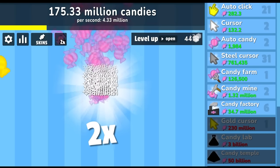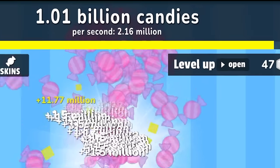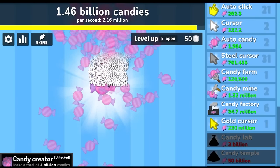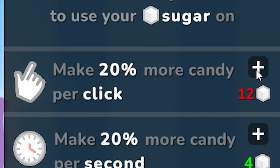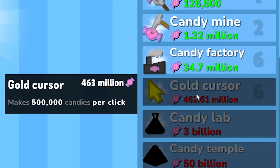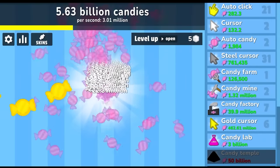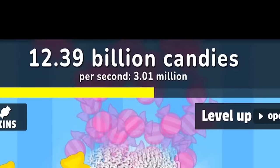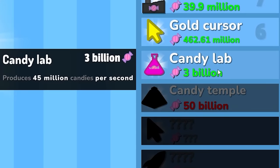Now when I click — oh my goodness, look how fast it's going! I've made a billion candy — that was like 30 seconds of playing — and I have 50 sugars. Let's spend all 50 sugar on our click because we're using the auto clicker. I'm now getting 22.3 million candy per click and we're clicking a thousand times per second. I'm already at 11, 12, 13 billion candy — it's just going forever after eight minutes of play time.